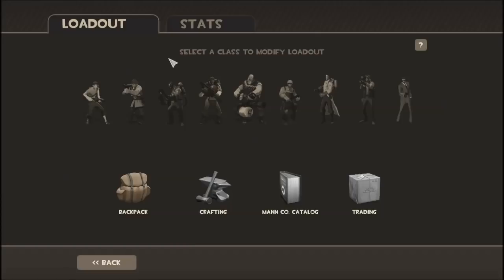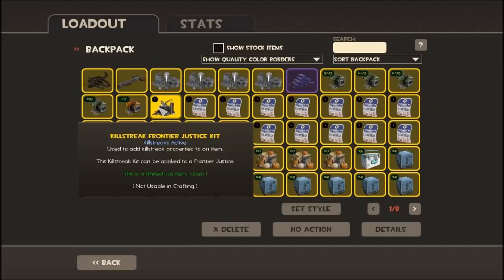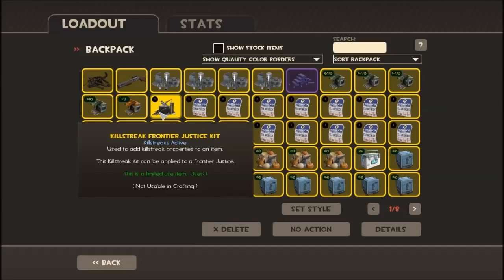I haven't made it yet because I'm going to do that on video. So let's look at my backpack. When you complete a tour — a tour is completing each mission, two on each map, so four total — four tour duty tickets, it's going to cost you about two keys per tour. You'll get one of these: a killstreak kit. This one happens to be for the Frontier Justice. This is tier one; there are three different tiers. Once you apply this to a weapon, it counts your killstreaks — it doesn't do anything other than that.